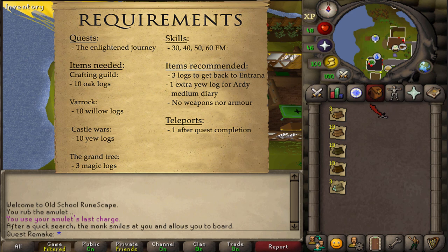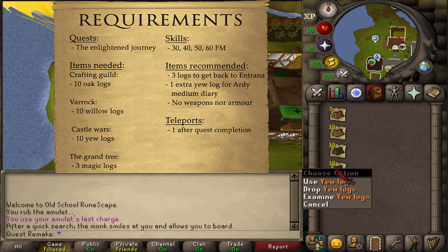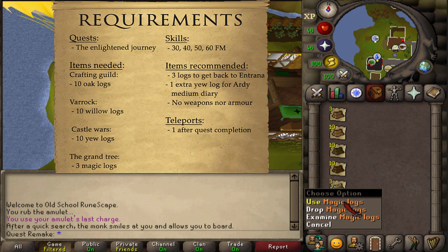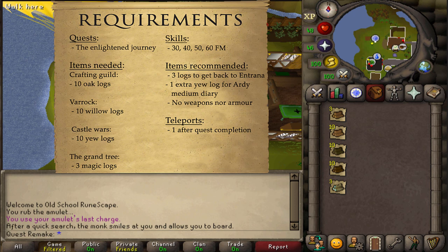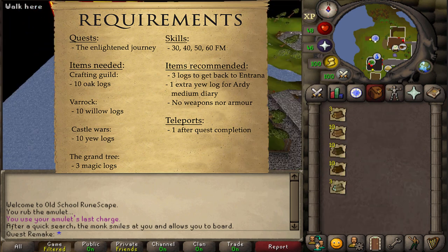Items needed: three regular logs just to get easily back to Entrana to unlock the next route. To unlock the Crafting Guild you will need 10 Oak logs. For Varrock Sawmill you will need 10 Willow logs. Castle Wars you will need 10 Yew logs. And the Grand Tree you will need 3 Magic logs. All of these can be brought noted to August where you started the Enlightened Journey quest here on Entrana. Be sure not to bring anything that is not allowed on Entrana.